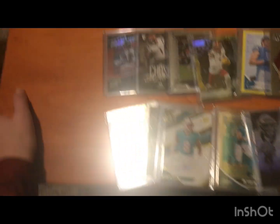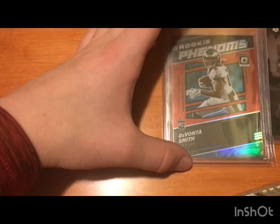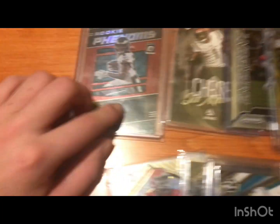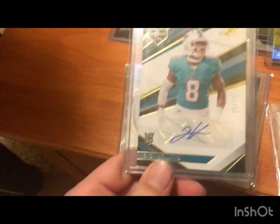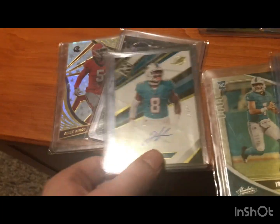This is all of my football cards right here. First I got my Devontae Smith Rookie Phenomenals Rookie patch — you can see there's the best patch. Got a ton of other rookie cards. I would probably say my best card is this Javon Holland Rookie signed at 99. That one's really nice.